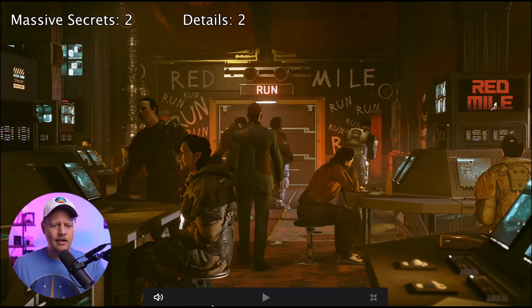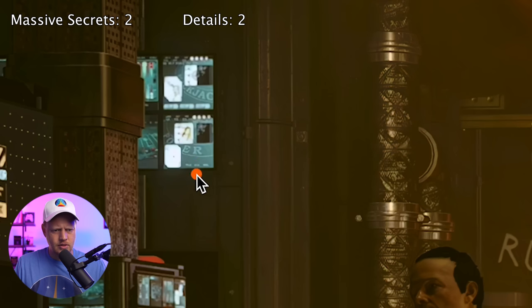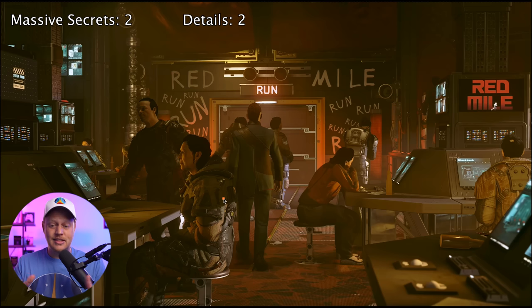A lot of people have speculated this looks to be like some sort of casino where you could come and play games. And yes, if you zoom in with the 8K footage, you can very easily see that over here this is a blackjack game, and up here you can see the word 'poker' underneath the cards, with blackjack up on the top. Just wanted to confirm that yes, this does look like some sort of casino, and these may also be some minigames.